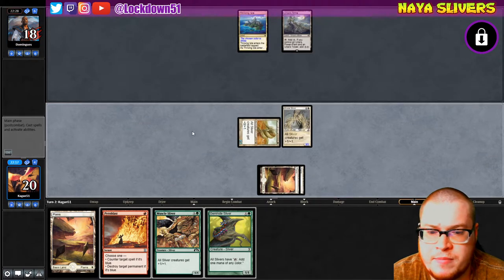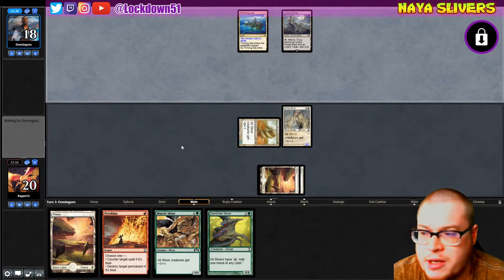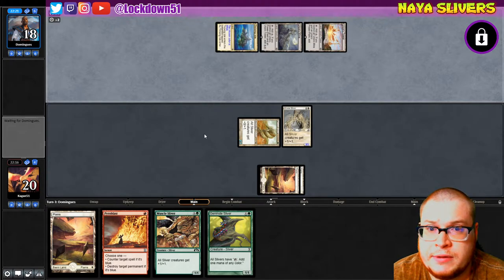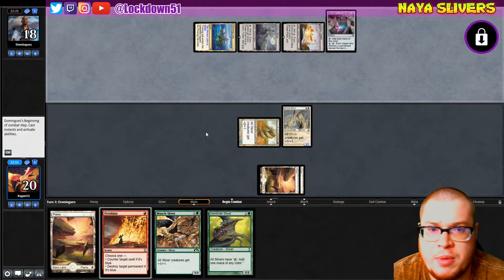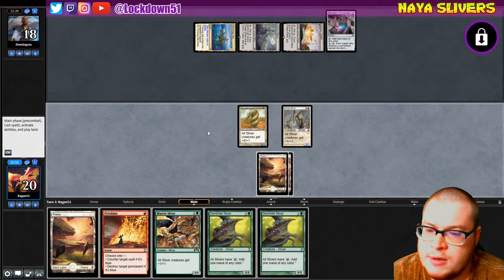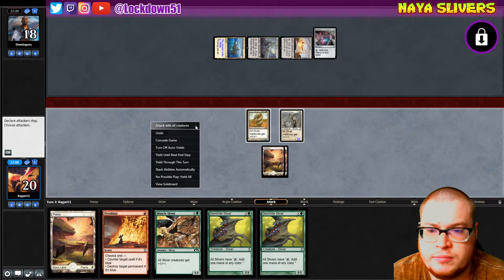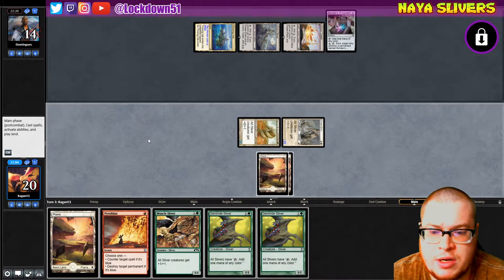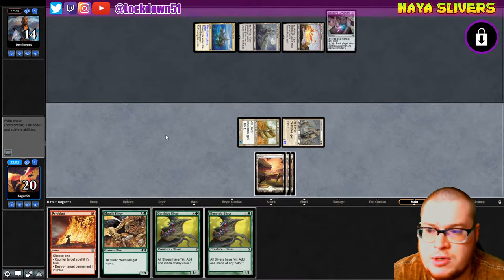No Abrade this time. We got one more shot here to get our Forest so we can really start cranking. They're tapping out, getting the Bonder's Ornament down — come on, Forest. Oh, that's rough. That's really rough. I mean we're putting damage on them, but this is not what you like to see.